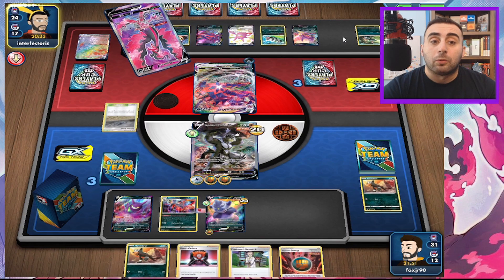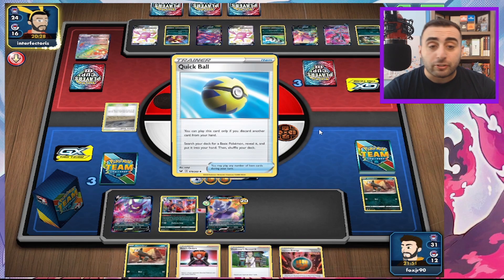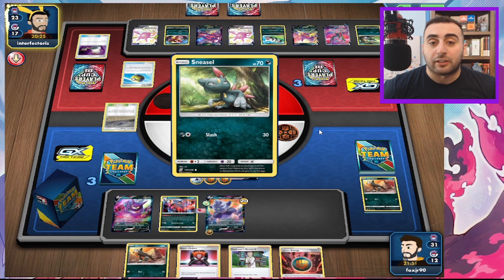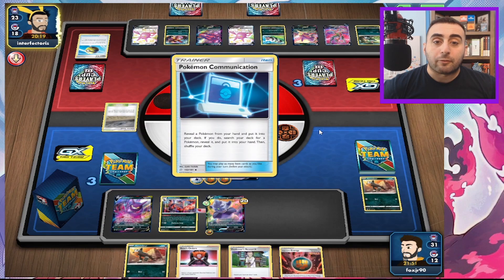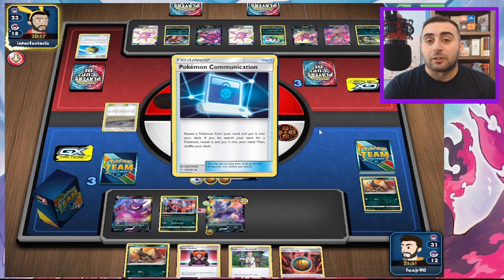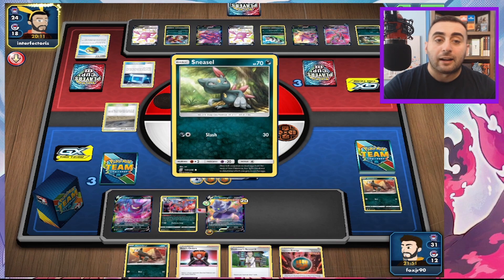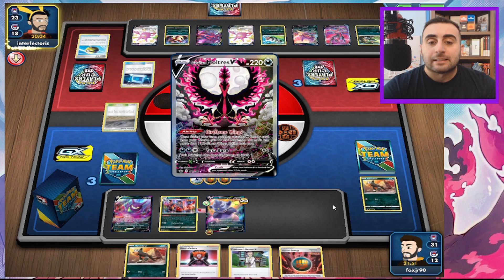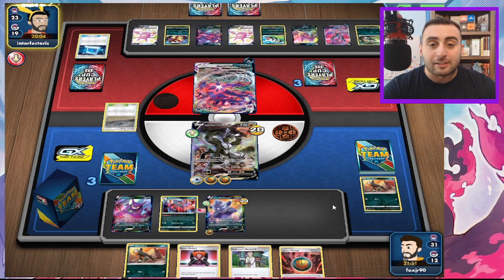They can use Dire Flame Wings and an Energy Switch if they have it. Basically they just need one energy — they're going to get the Weavile, so they don't need to search for energy because they can just move it from the Moltres onto the Weavile, and that's going to be game. Actually, they got another Moltres. I thought they were going to come for the Weavile — maybe it's prized.